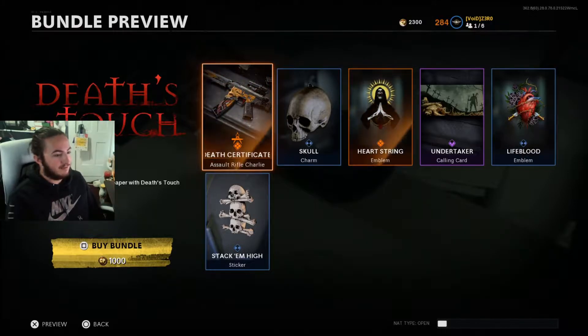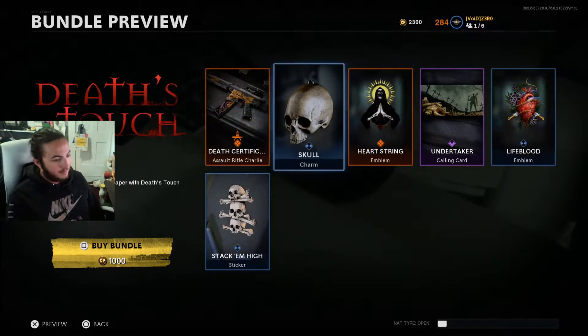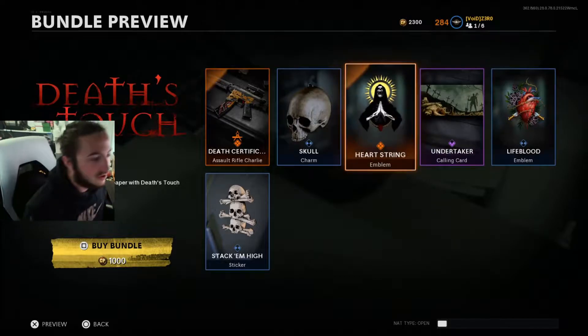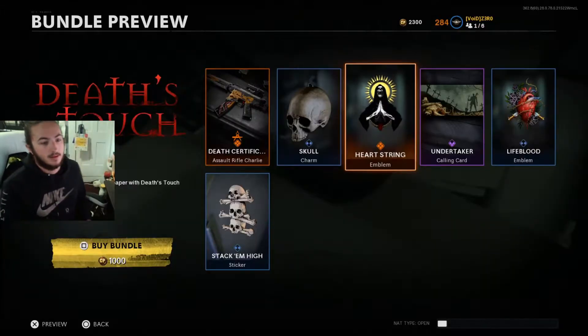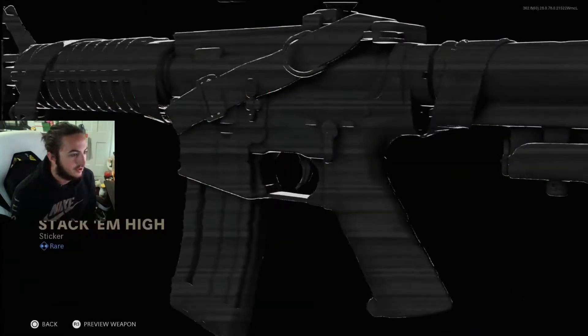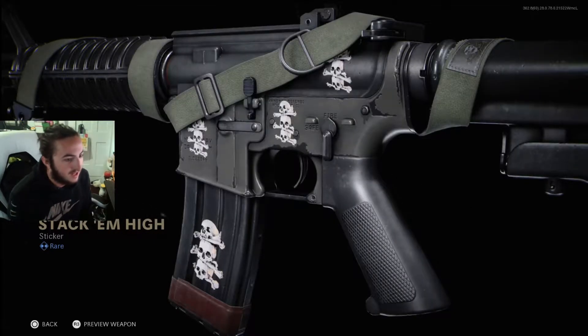This is the best bundle I've reviewed for its price. You only get — listen to this — you get the Assault Rifle, and then you get a Skull Charm. That's pretty much the only two good things for a thousand. That's not bad. But you also get a Heartstring Emblem, Calling Card. Let's zoom in on the Heartstring too. Lifeblood Emblem, Stack Em High Sticker. So you get a lot of extra stuff too. At least they give you some extra stuff. At least it's not just the gun in that.